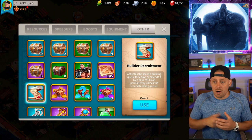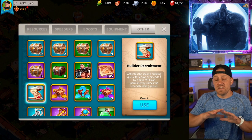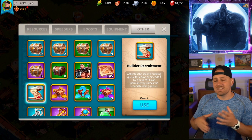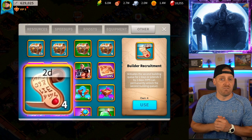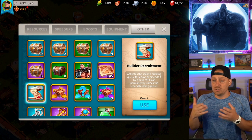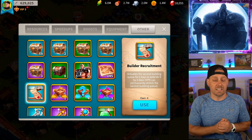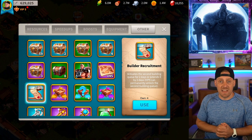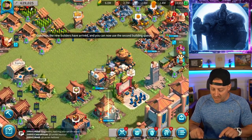The first thing I want to talk about is builder recruitment contracts. This is number one and something I have not done yet. I typically don't use this in the very beginning because things upgrade so quickly. But when you use these contracts — notice that I have four right now — you're able to have two builders working at the same time for two days, which means I can have eight days of two builders working at once. We're free to play, spending zero money in the game. We need to take advantage of these types of things.